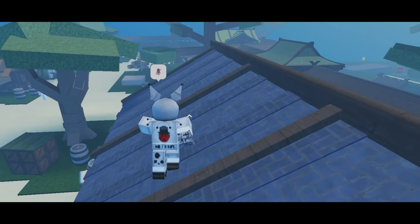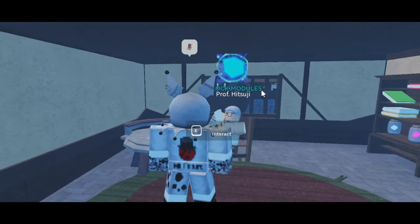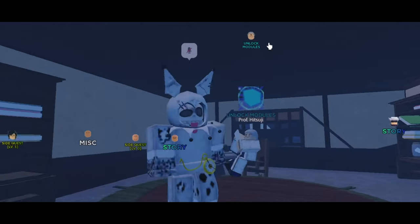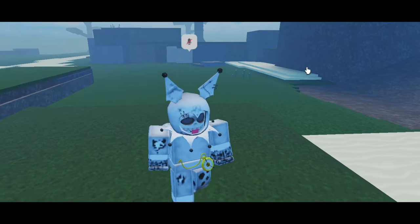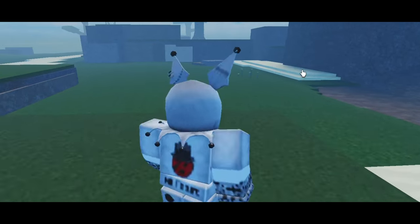Here you go — you come to this NPC to unlock your module. You can use Curse Sense; his icon is right there and it says 'unlock modules.' Now, the third and most important question: where do I farm modules? That's what you clicked on this video for.